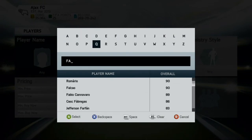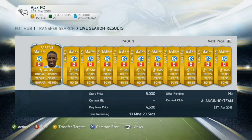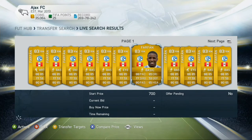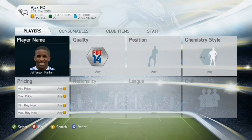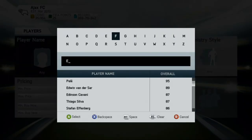All of these are very pacey players, just putting that out there. Farfan is at number five with his 88 pace, 77 shot, 85 dribbling, and he only goes for about 1000 coins. Farfan is a right wing and he comes in at my number five.